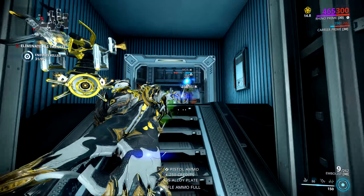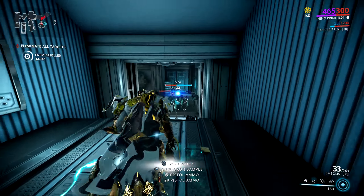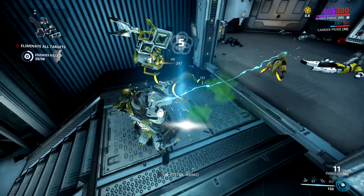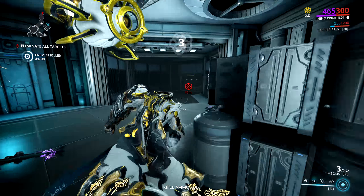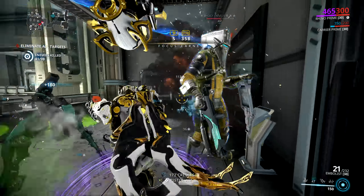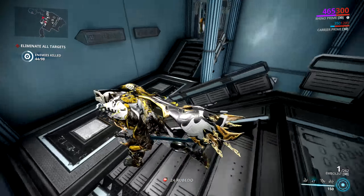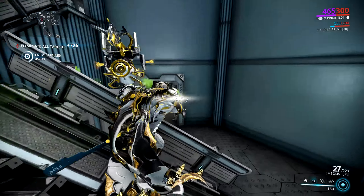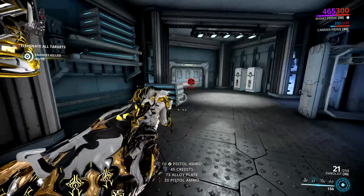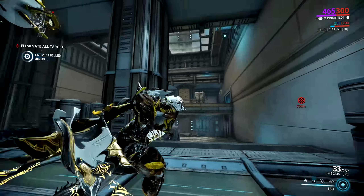This weapon is pretty interesting because it's basically like a pocket version of the Ignis that just sprays out massive amounts of status at the cost of crit, because it doesn't really have any. It's a bit of a shame that they removed the innate toxin proc the weapon used to have — before the weapon rebalancing, no matter what elemental combo you had on the weapon, it would always proc toxin on top of that, making it really good for stacking status for Condition Overload and dual wielding with a Condition Overload glaive. But it's still really good because the status is super reliable, which makes it one of the best weapons for stripping armor if you can't do that with your warframe or a kavat.